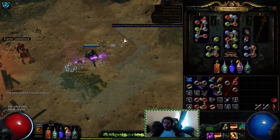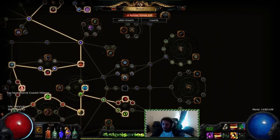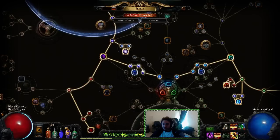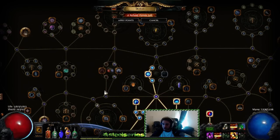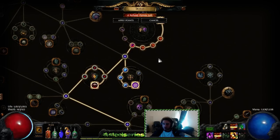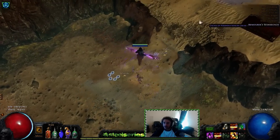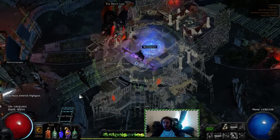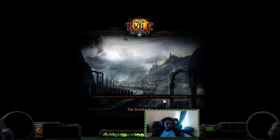Let's talk about some tree changes. I didn't actually pull out of too much — I did say I was going to go across the other side, but I don't have the points right now. I dropped out of Scion AoE and out of Deep Thoughts and Cruel Preparation, and instead went through here to pick up Four Shaper and Doomcast. We're at about 54% crit rate with charges up, and I'm really loving the build.